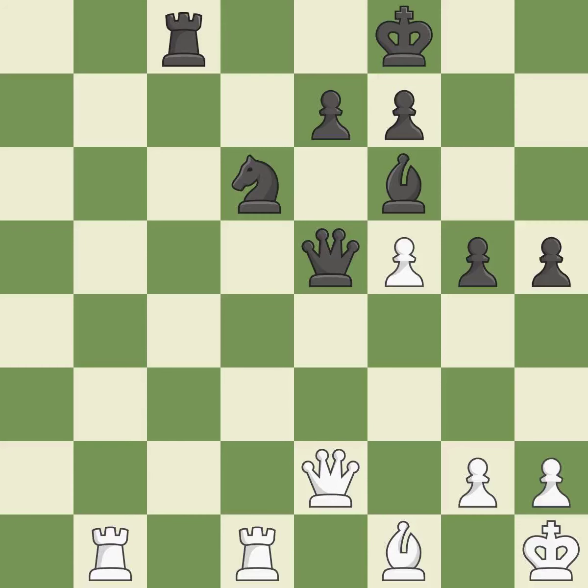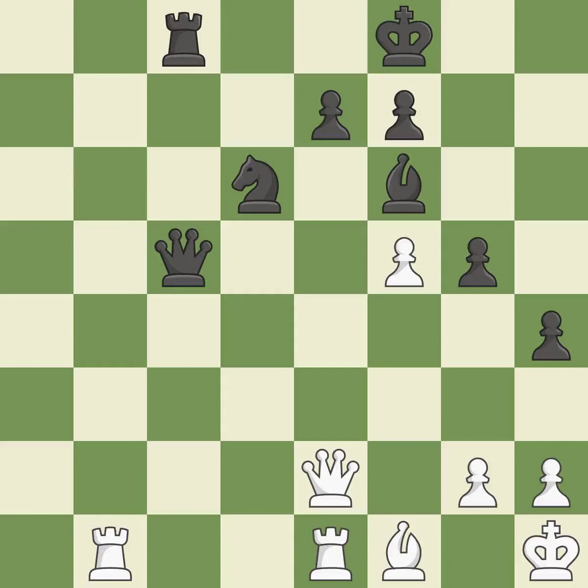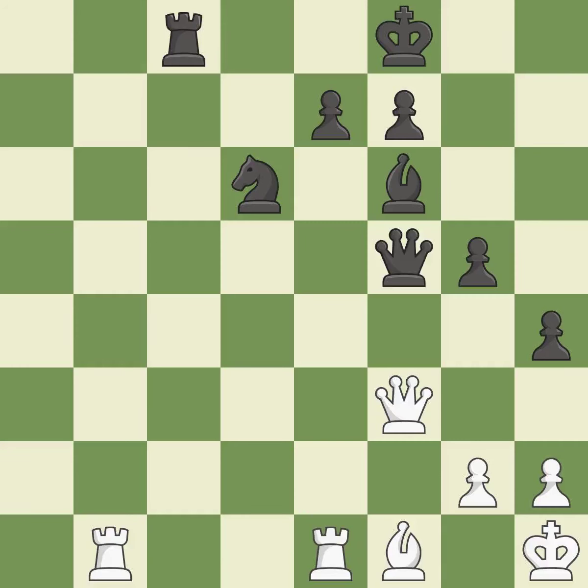This suggests exchanging items of equivalent value. The pawn is now on a square that is safer. Among the best actions. This seizes a helpless pawn. This misses the chance to provide an equitable exchange of pieces. This maintains the balance in material with a good trade. This is the only good move.